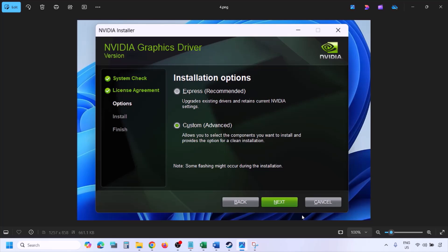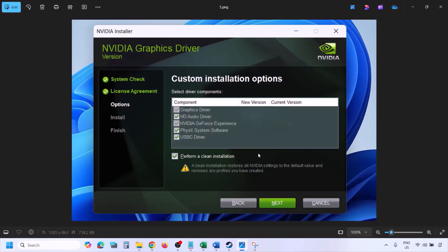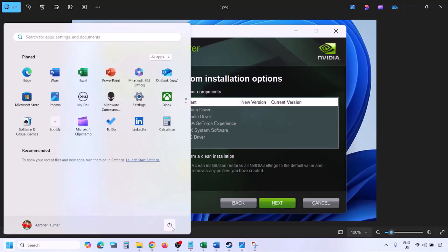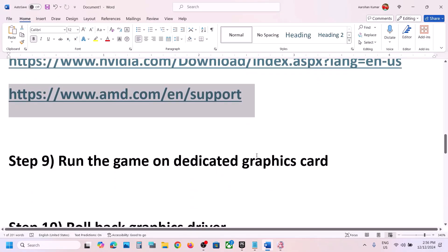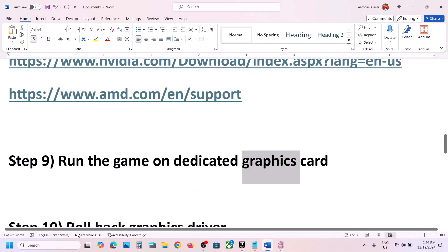Click Next, and on the next screen check the box that says Perform a Clean Installation. Make sure that box is checked, then click Next and let the installation complete. Once done, restart your computer and then launch the game.